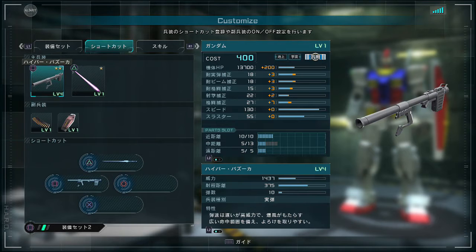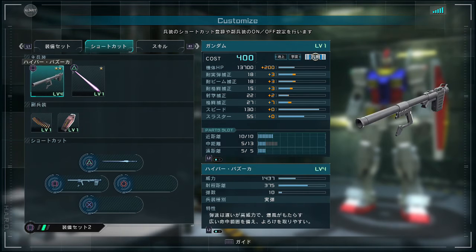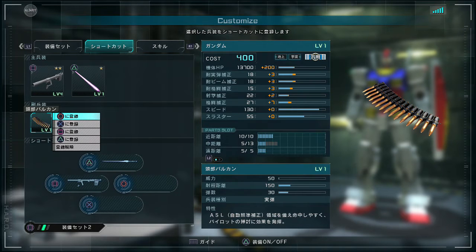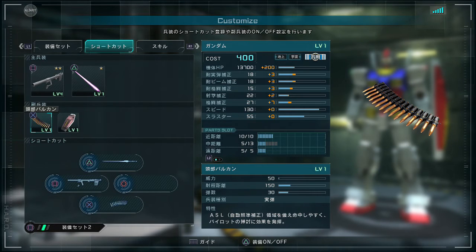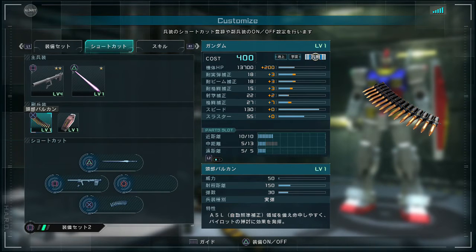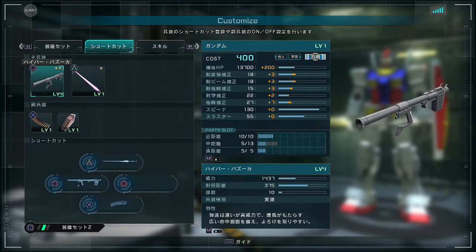Next up is the shortcut screen. It still gives you these readouts so you can place things. Because I just enabled the head Vulcans, I need to re-equip them to my quick set menu. To put a weapon on the shortcut bar, press circle and it will give you these options — circle, X, square, and triangle, or remove. Now it's assigned to X and it will stay X. To access that quick menu in battle, you hold R1 on the default controls.